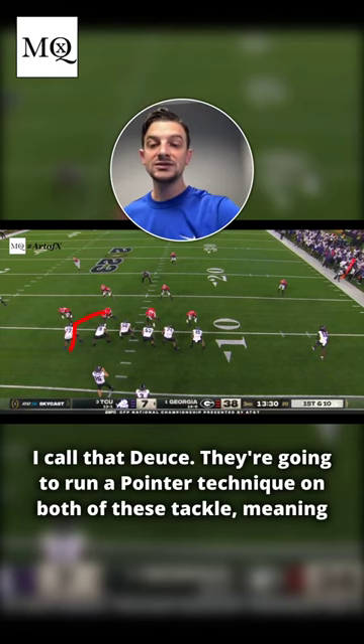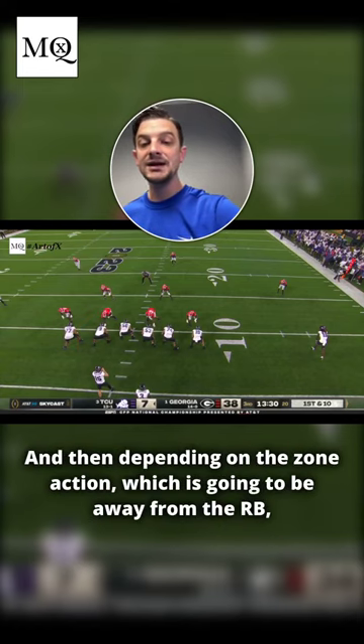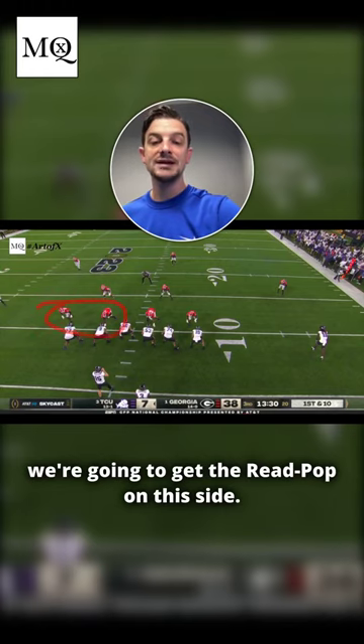They're going to use pointer technique on both of these tackles, meaning that they're going to step to the hip of the tackle, and then depending on the zone action — which is going to be away from the running back — we're going to get the read pop on this side.